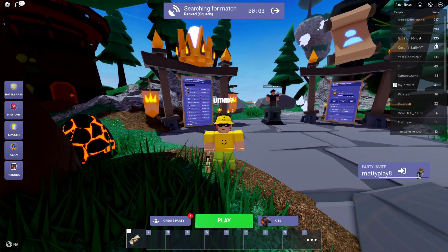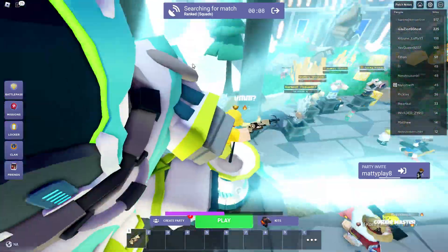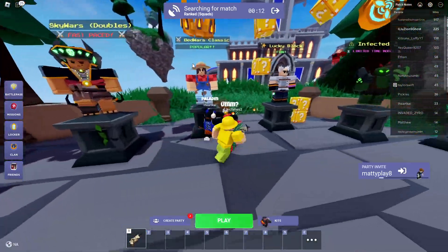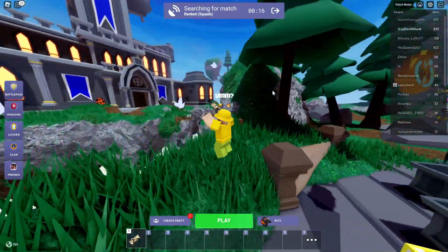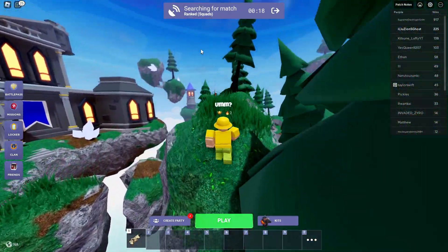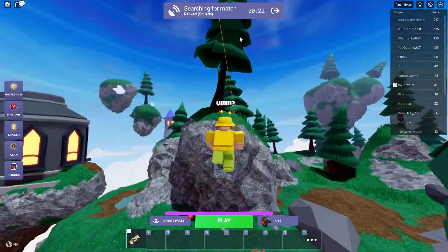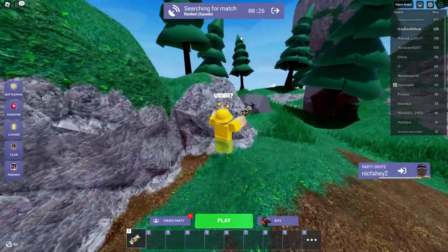What you guys need to do is first play ranked. To play ranked, you need to get at least 100 wins. If you really want wins so you can play ranked, you can always do like a 30v30 battle. Then you need to start playing ranked games and also figure out a kit to actually play with — a kit that you're good at, your main kit.